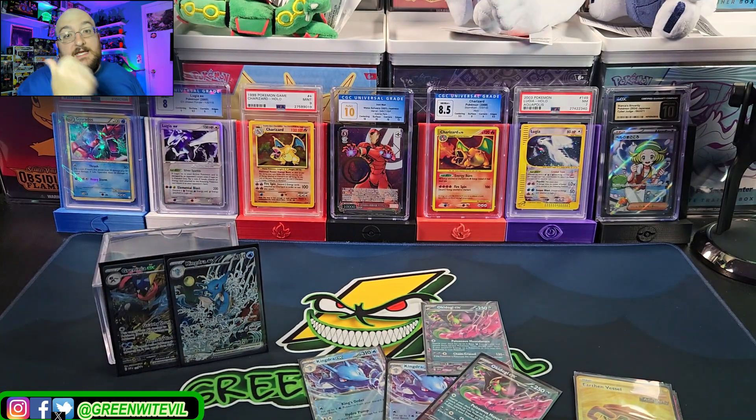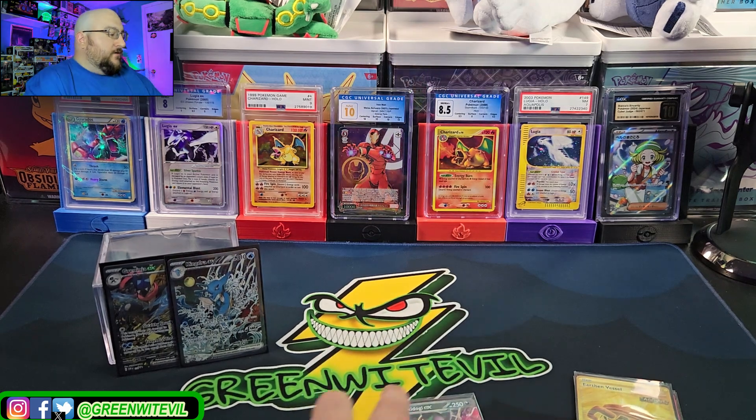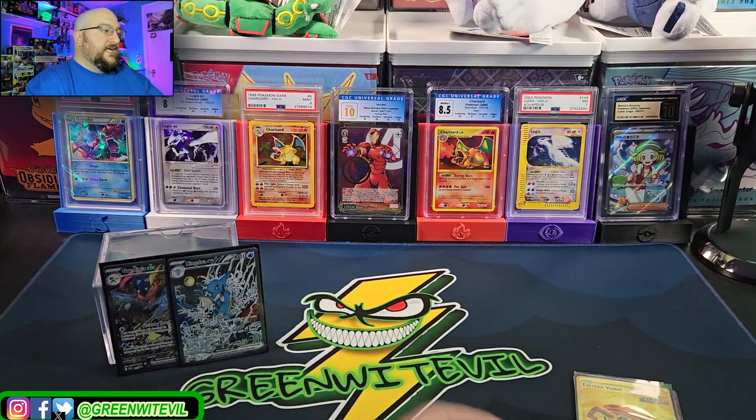I think we did good — pretty solid for 19 packs. Look at how beautiful these cards are, just absolutely insane. Worth the price of admission for those boxes. If you guys like the video hit the like and subscribe — we'll have more Pokemon, might do more Shrouded Fable, we'll always play Bound to Go Wrong. Look out for the Pokemon collection pricing series and the San Diego Comic-Con purchases video. Until next time, take it easy, peace.